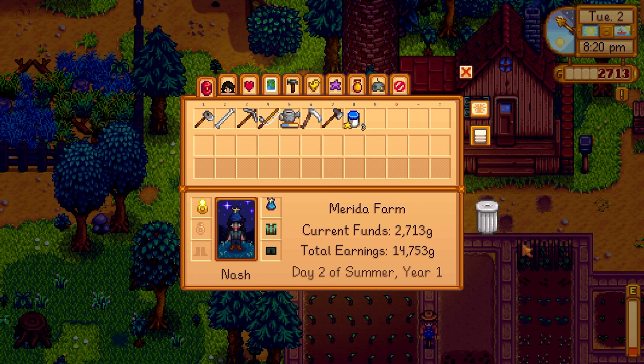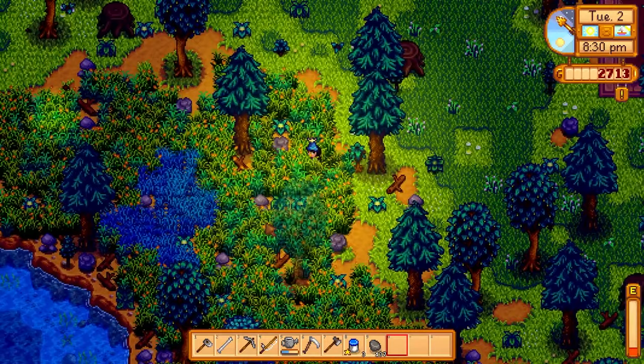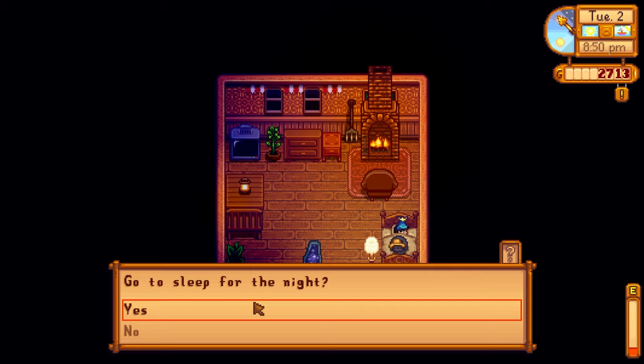The well is only 75 stone and a thousand gold — that's not bad. We have the stone for it, and I'm thinking what if we put it right here in this little center area — that could be really cute. It's right in between these two crop areas, so that would be really nice for the well. We have the stone, we have the money — let's just go to sleep and move on to another day in Stardew Valley.